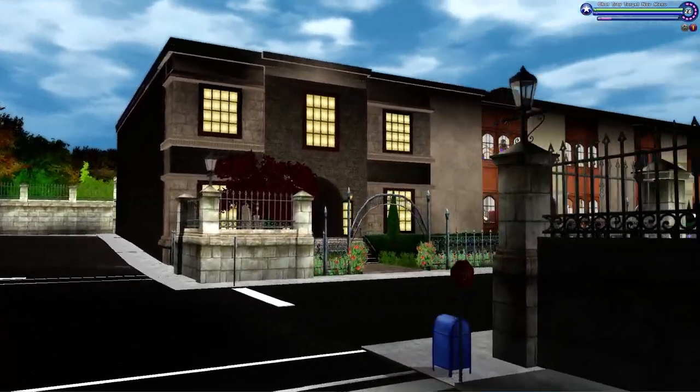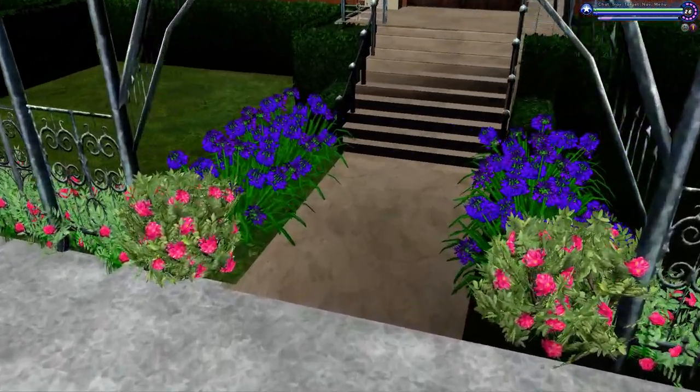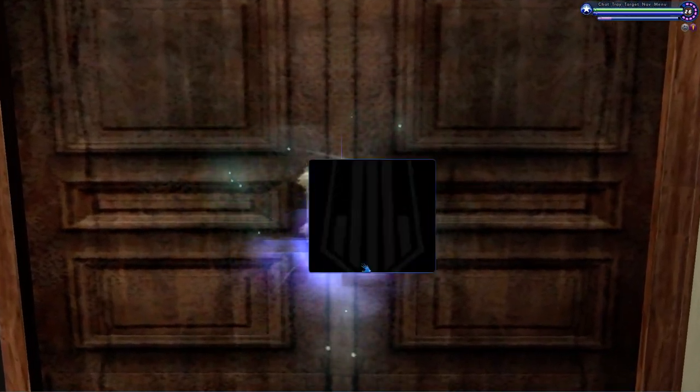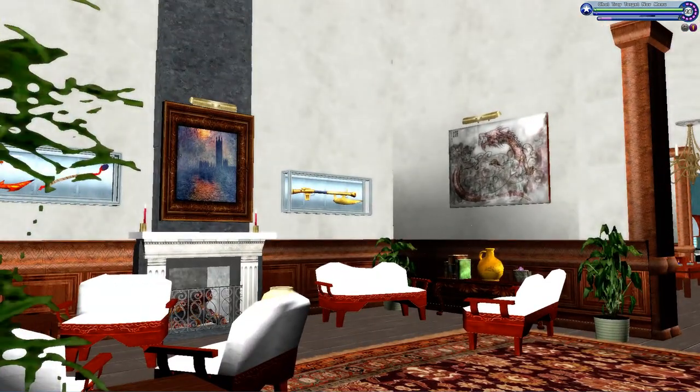There's only one house right now that is occupied on this block, and that's the one that I made for the client, but there's room for growth. It's got a shard in the door, so you just teleport through and click the destination.